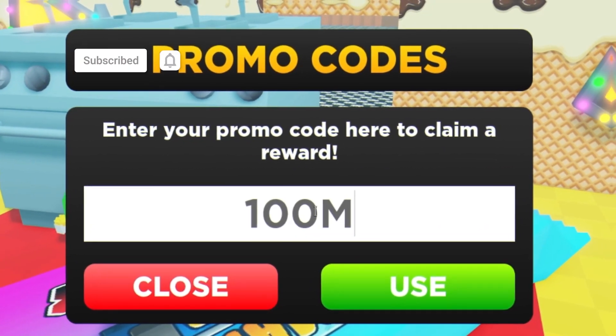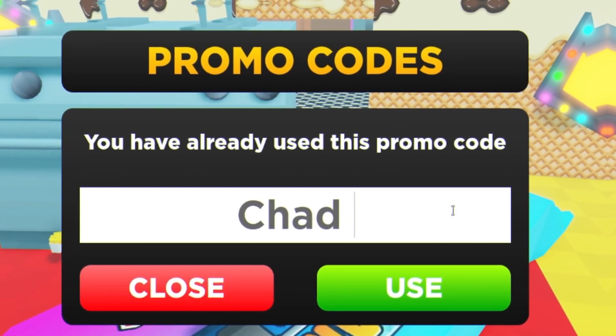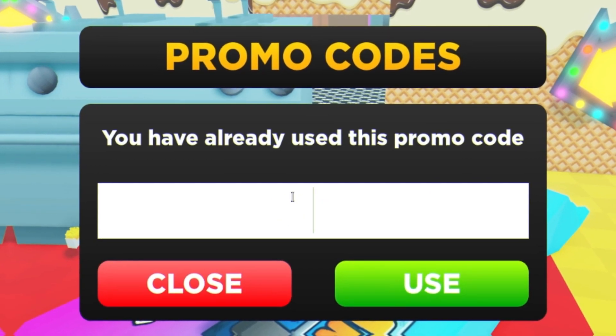The first code today is going to be '100M' — go ahead and enter that right now and click use. After that, the next code is '10M' — enter that one in as well.